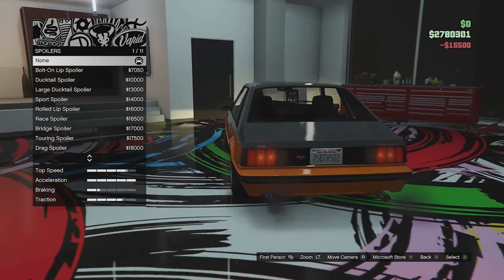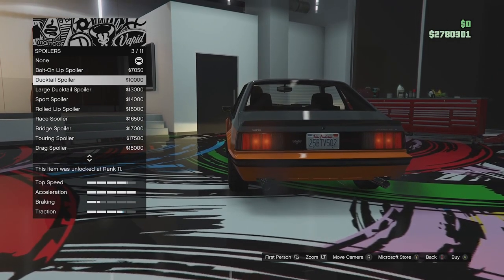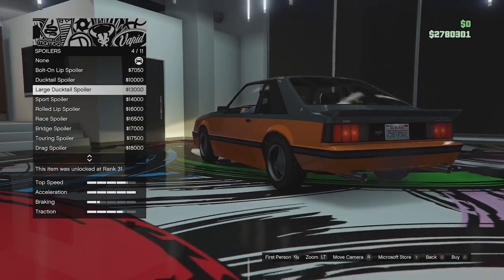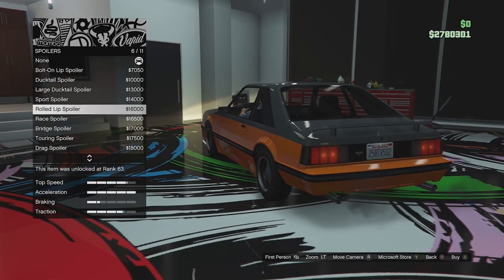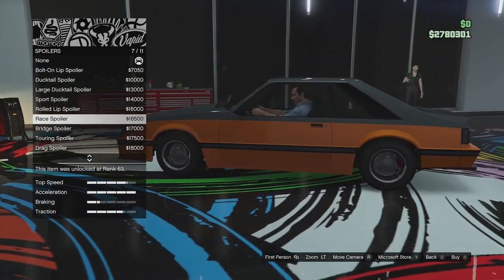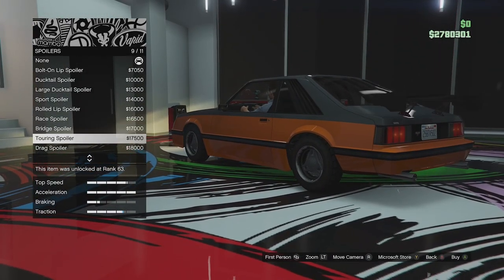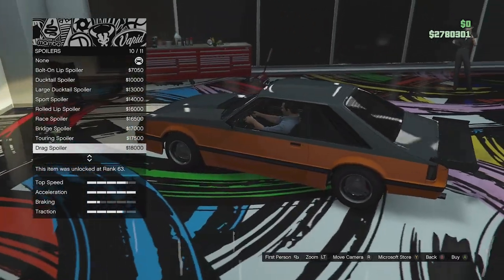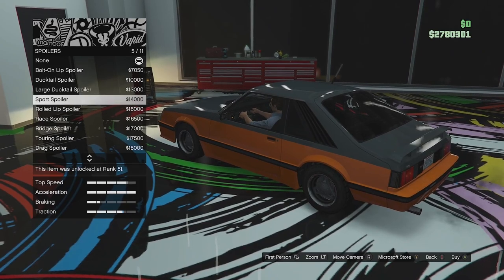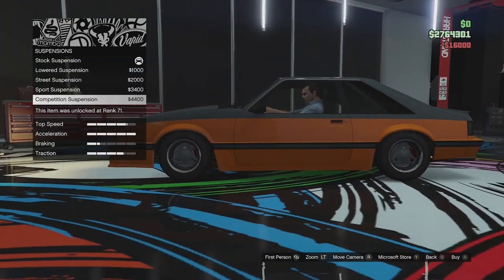Spoiler options - these are likely the same as the police car. We've got a small bolt-on lip spoiler, a duck tail, a large duck tail which is like a small drag wing, the sport spoiler, a rolled lip spoiler, the race spoiler which is quite radical and blends into the side, a bridge spoiler, a touring spoiler, a drag wing, and a painted drag wing. I'm going to go for the rolled lip spoiler - that looks quite nice.